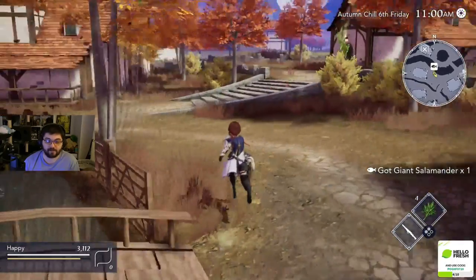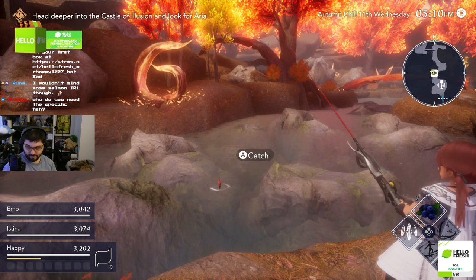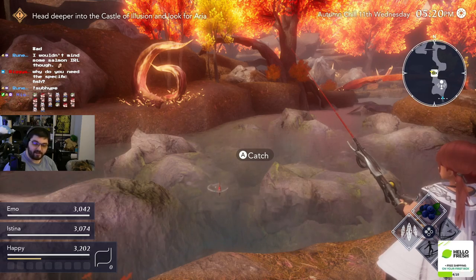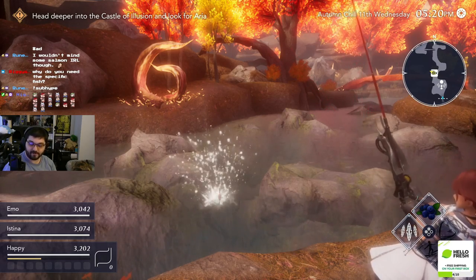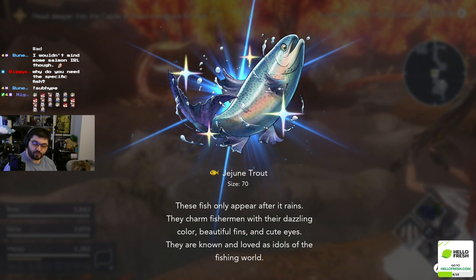Next is the nearby Higgin Canyon. The fish here is the Jejun Trout. This hint claims the fish can only be caught the day after it rains, so once that condition is met, head to the canyon and fish away. I actually recommend save scumming this one and one other fish simultaneously, but I'll talk about that a bit later.